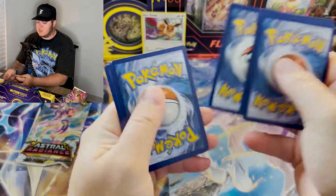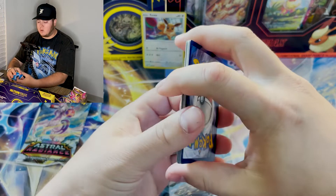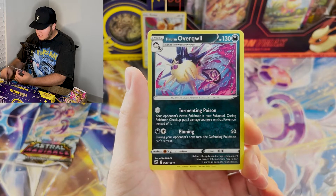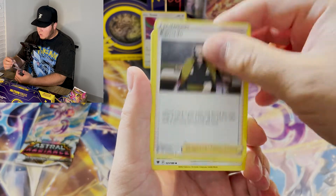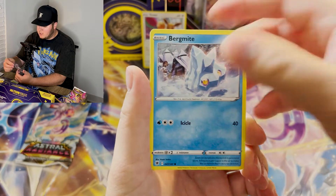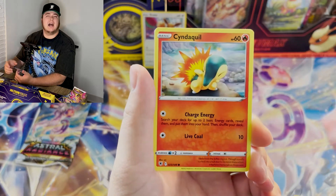Chase cards — I'm definitely going after Altart Machamp, Palkia, and Sneasler. Do not forget Sneasler. Also gold Samurott V-Star, rainbow rare Typhlosion V-Star, etc. Lots of stuff to pull.